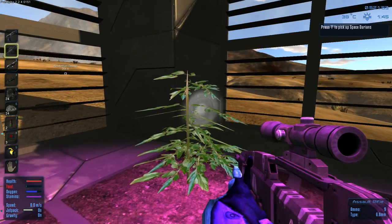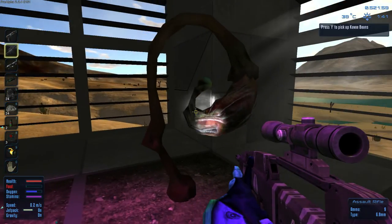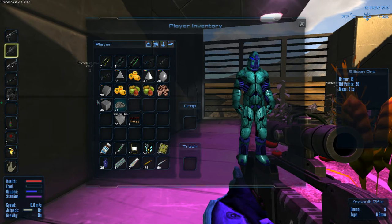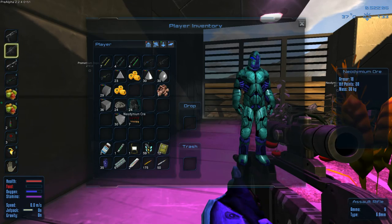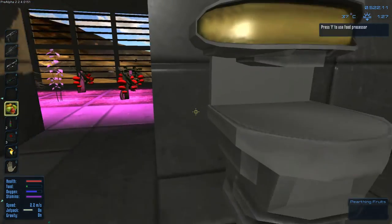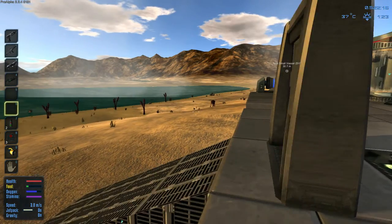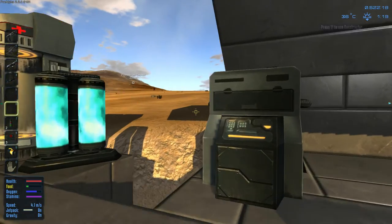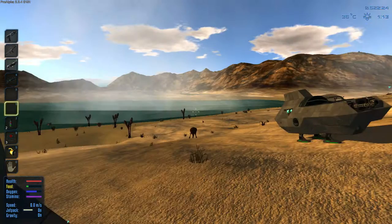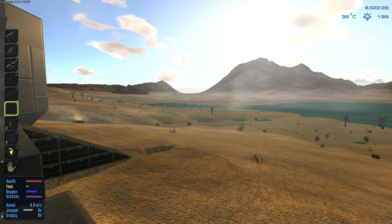So space durian is for space fries, and the fruit is for food right now, and then of course coffee. I forgot to move this stuff in the box as well - let's grab those. Yeah, we need to kill some animals. Hello, animals! Where did you go? Normally they spawn and then they travel - I haven't seen animals here in forever. I don't even see any in the distance moving.